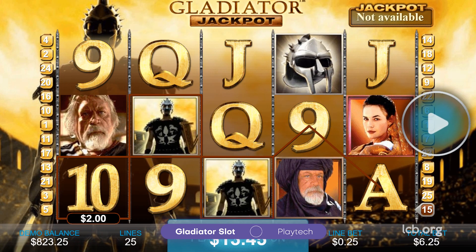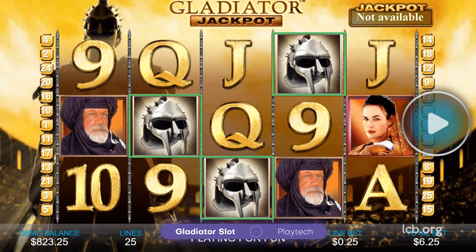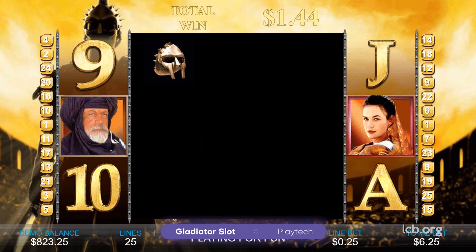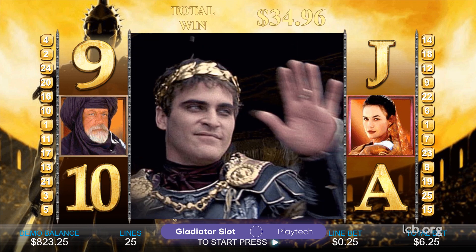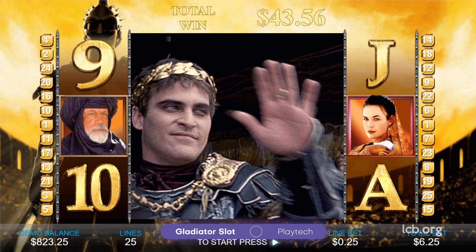As soon as the reels start spinning, players can expect the wild, which may land on the central reels. Aside from substituting for all other symbols, the wild unlocks entry to the Gladiator bonus. On the other hand, if three or more Colosseum icons are found on the screen, the Colosseum bonus game is triggered.